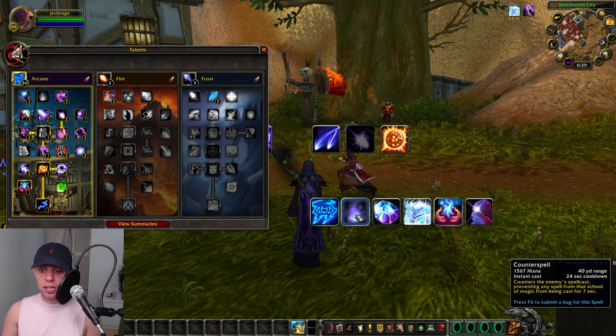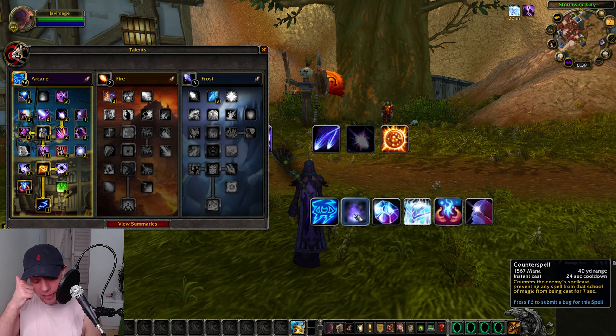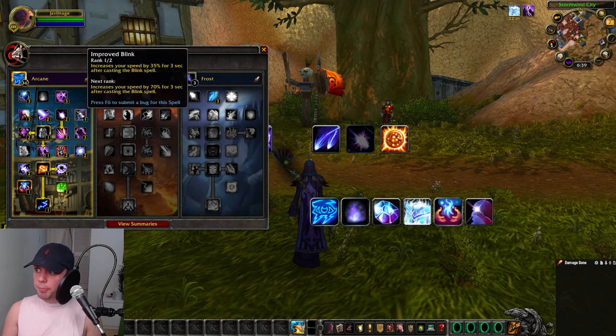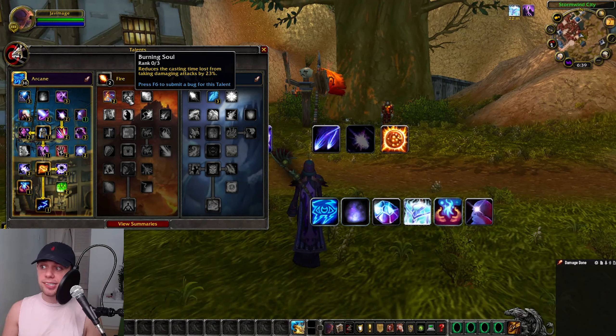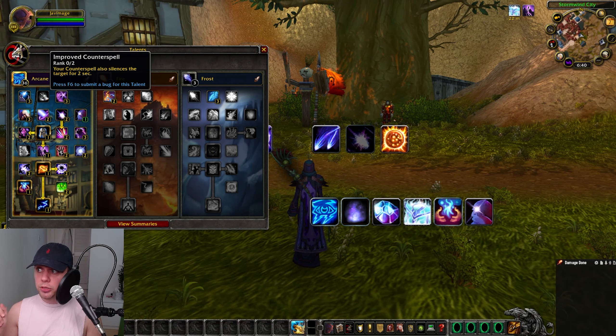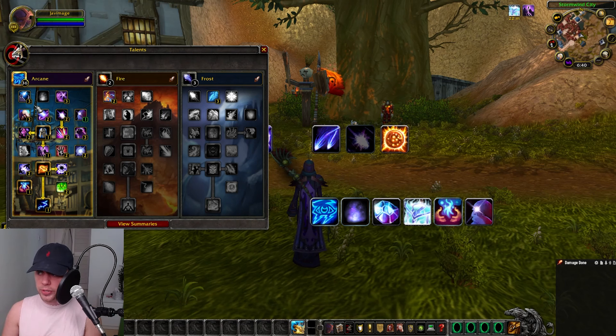Counterspell counters the enemy spell cast, preventing any spell from that magic school being cast for 7 seconds. You could take points out of Invocation and put them into Improved Blink or Burning Soul — Burning Soul reducing the casting time lost from damaging attacks. It really depends on whether you'll be interrupting much, whether there's any pushback chance on your spells, or how much mobility you need from Blink. You could also put points into Improved Counterspell for an additional 2-second silence. These are really up to you depending on your fight. If you can't be bothered, just go with the build shown here.